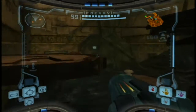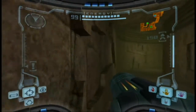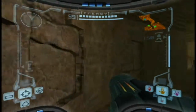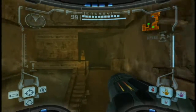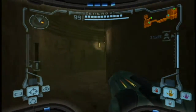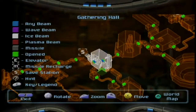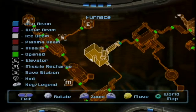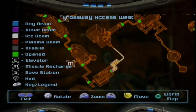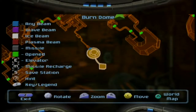So the next place to go would be the Dynamo and the Furnace, because those have missile expansions each of their own. I need to do that and take care of that stuff. So let's do it. To go up there I would have to go through the top door — that's the Energy Core, that's the Furnace, that's the Burn Dome.